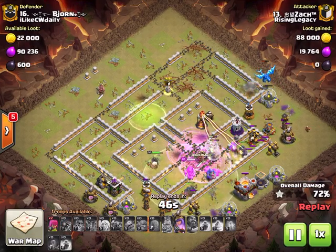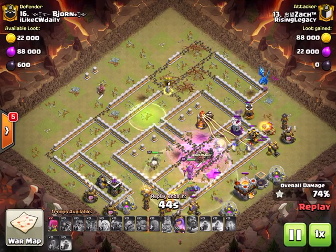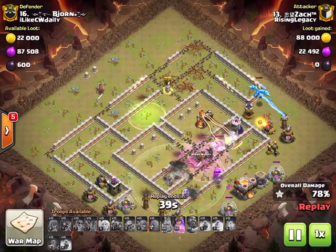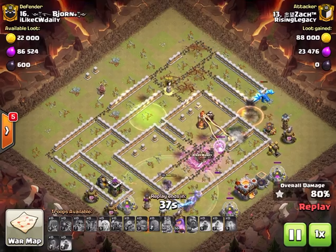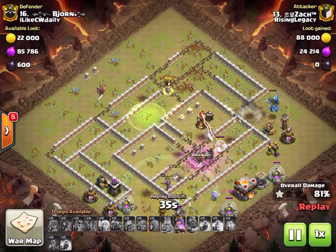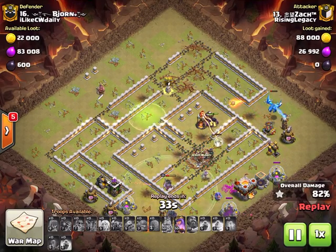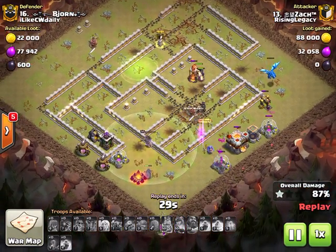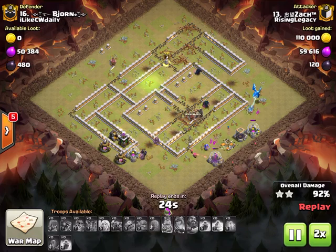The e-dragon is even going to take out the tesla farm - nothing passed to the other inferno but he's going to be fine. He's got so many pekkas left up and not a lot of defenses. Great hit from Zach.